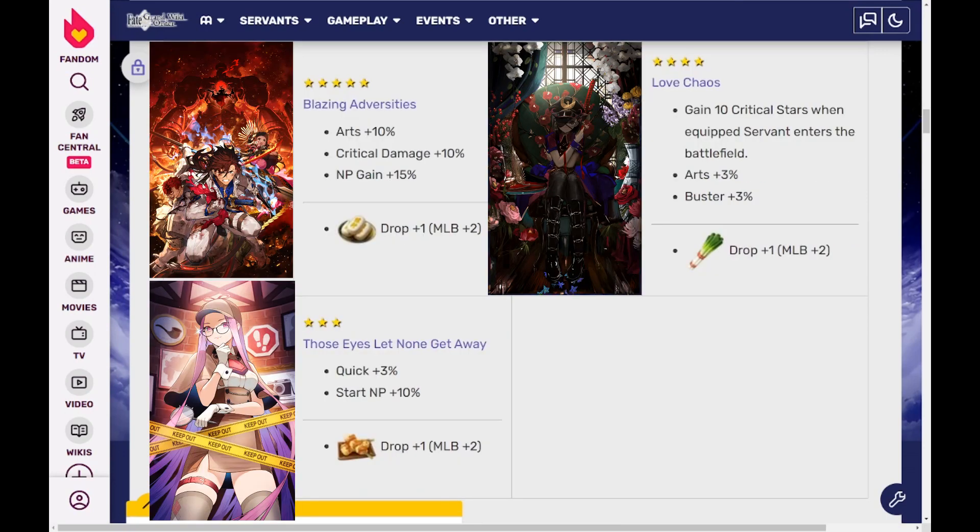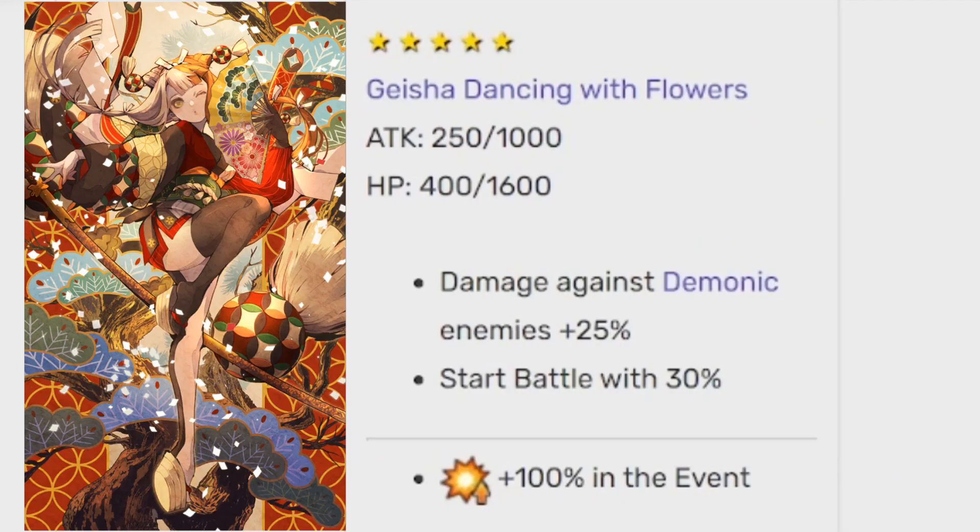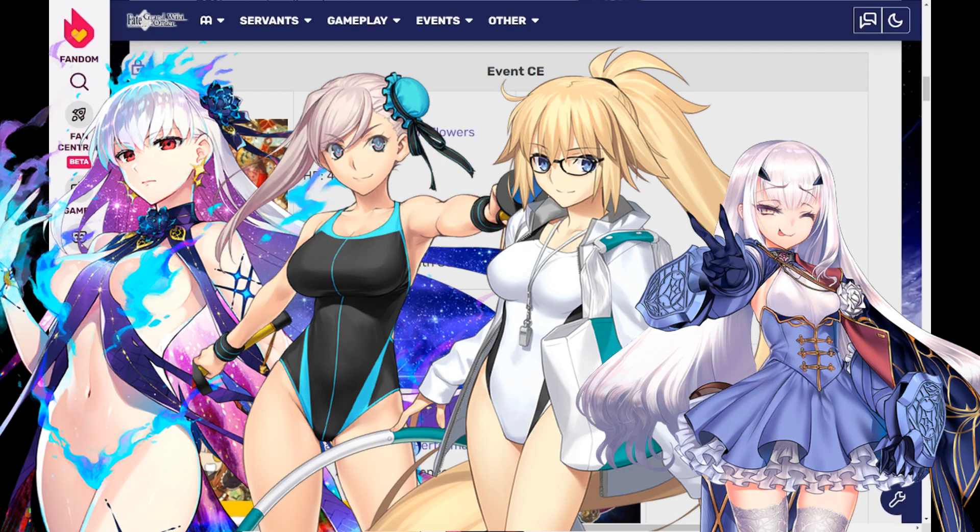The actual farm scenario is the same — farm the event currencies, even better if you tried the gacha and got the banner CEs, as they will increase the shop currency drops. With those currencies, you empty the shop and claim these event CEs. Don't forget to MLB them, as they will become a 200% extra damage CE with 50% star NP gauge and 30% extra damage against demonic enemies. Doing 3-turn setups with almost every servant will be way easier with the damage CE equipped.